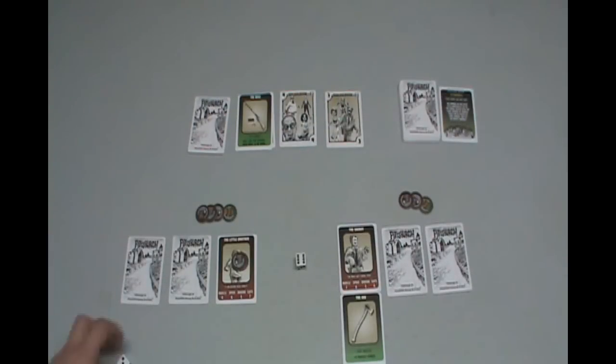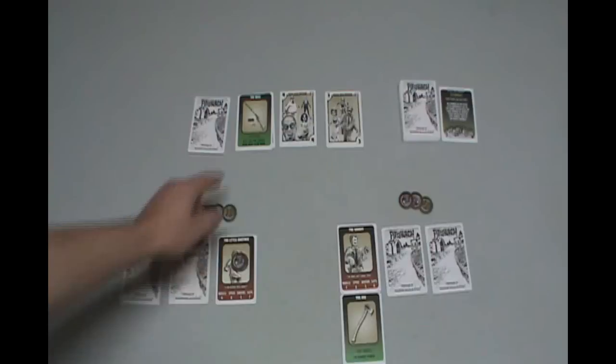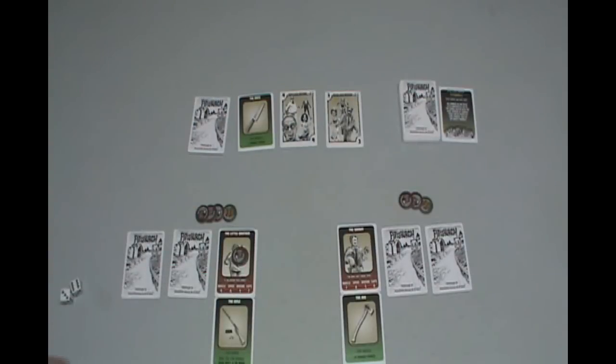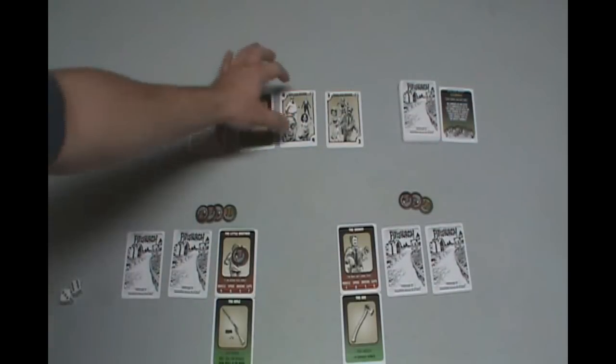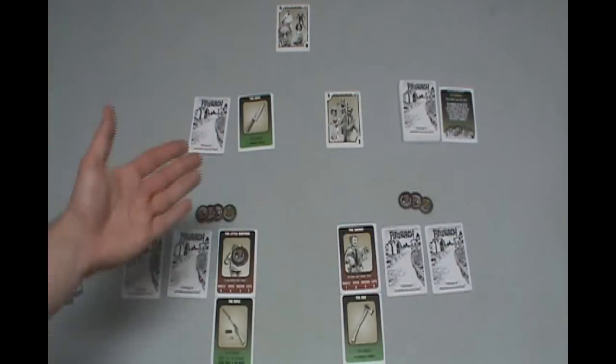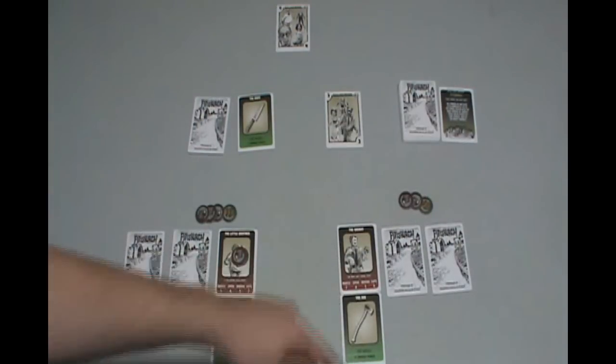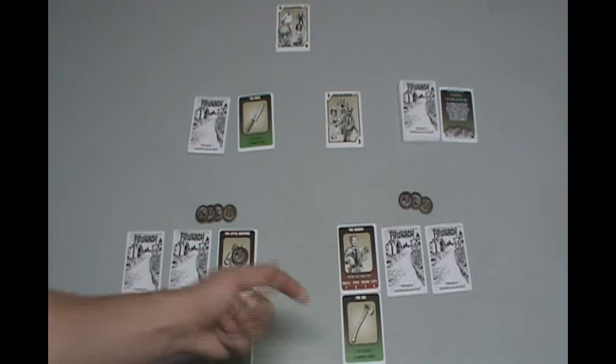Now the zombie master has no zombies in his field. Play passes because nothing was taken. Little brother's turn — he could reveal a zombie. Since he knows there is a weapon underneath, there will be no three card zombie. He uses the take action and grabs the rifle. Zombie master's turn — zombie master's not really happy about that. Being that a three card zombie would be beneficial at this moment, he takes the four zombie and attacks with it right away. The zombie master has to roll 4 or under to attack — he's going to attack the sheriff.